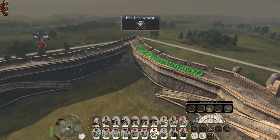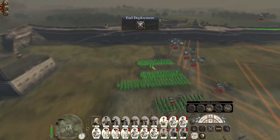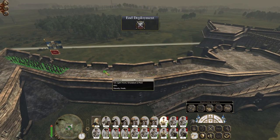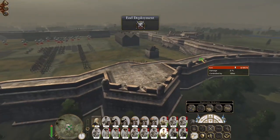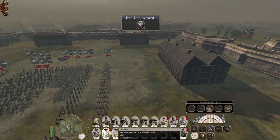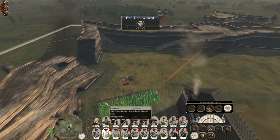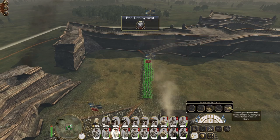Keep on dropping them down. Let's put some light infantry here, assuming that some of them will try and go for the breach. That's probably a smart call.